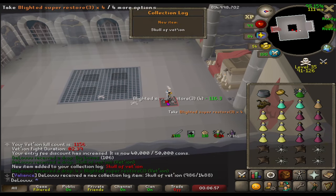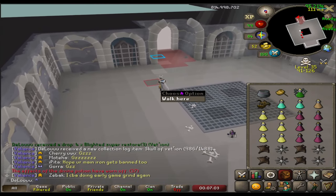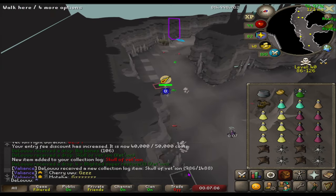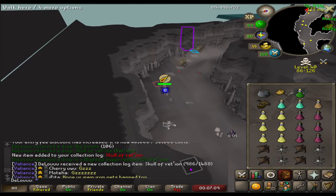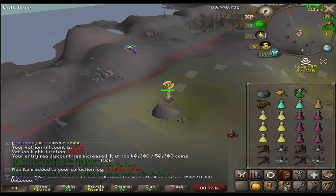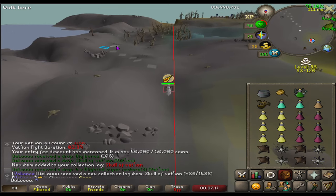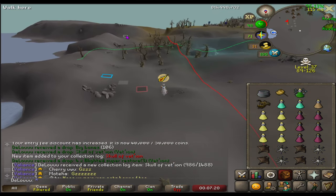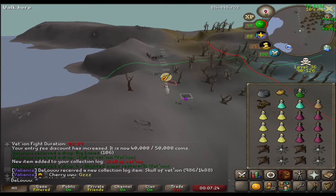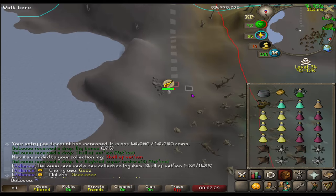Oh my god, there we go. Finally. I just had to teleport from a random team that took forever. 1156 KC — that's like 1020 KC since the update plus 100 Calvarion. That is all rev weapon upgrades done. And video on green logged.